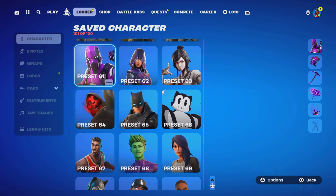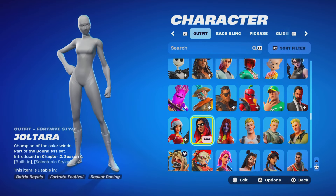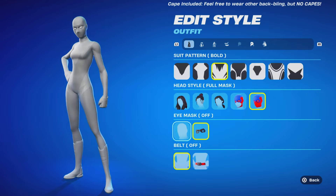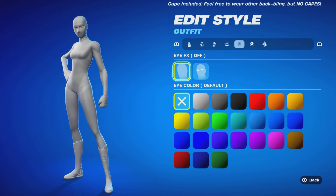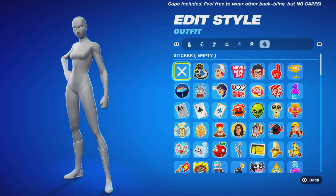This is what the all-white one looks like in the locker — pretty nice, blends in well. For this one, you want to have the suit pattern on bold, head style on full mask, eye mask off, belt off. Primary material: spandex, planum. Secondary material: spandex, planum again. And then accessory color on white. Eye effects on off, eye color on default. Skin tint color on default, hair tint color on default, and sticker on empty.